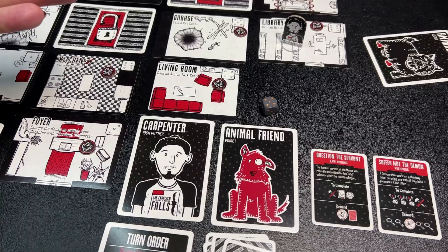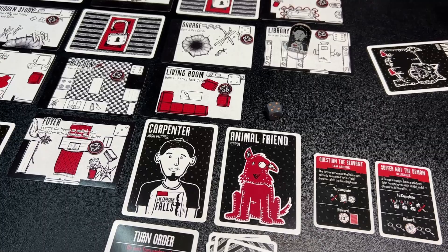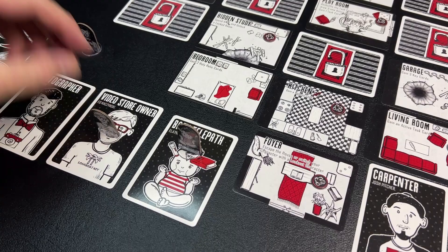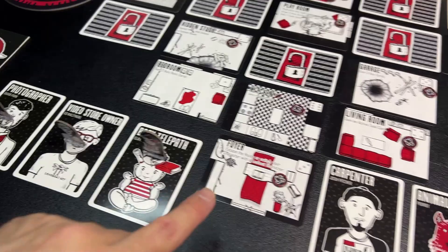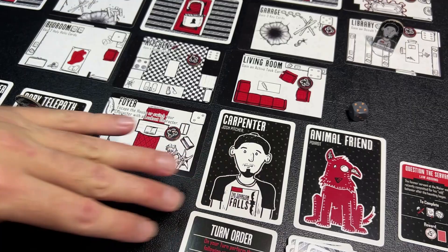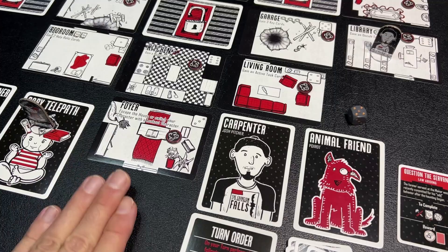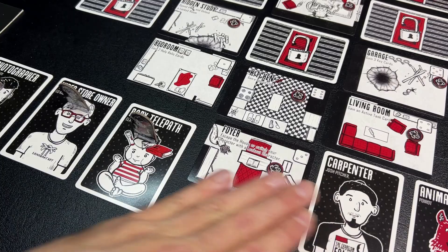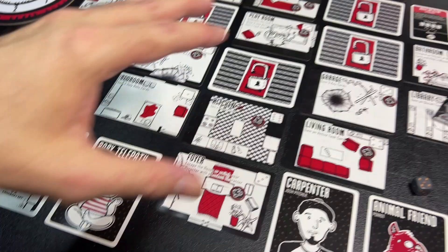In a regular cooperative game, each player plays one investigator with three actions. Additionally, three randomly selected characters are chosen at the beginning — right now I have the baby telepath, the video store owner, and the photographer. These are lookout characters stationed outside the foyer. When one of your characters is knocked out, they get tapped as exhausted, and then one of these lookout characters takes the place of that investigator and continues on.